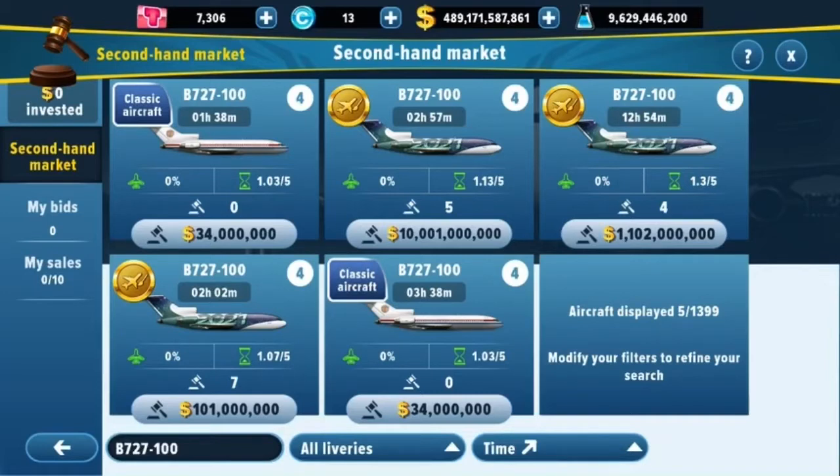You're probably wondering who's crazy enough to bid a billion dollars on just one plane. Well, that would be me — because it's a 727 and normally you'd have to pay AM coins and real money for these retro aircraft. The Secondhand Market is honestly the best way to purchase retro planes.